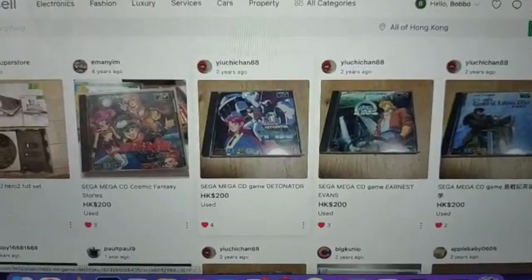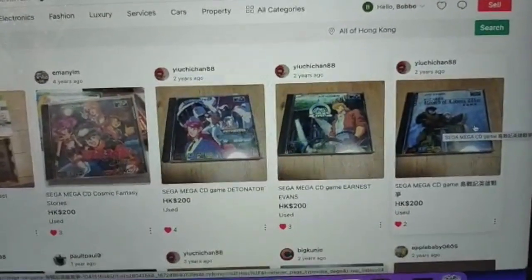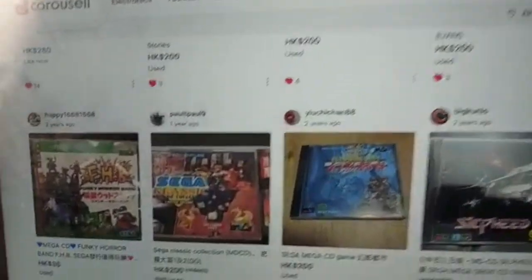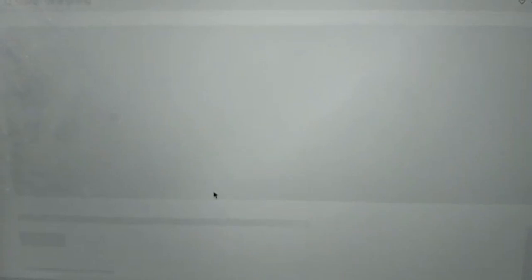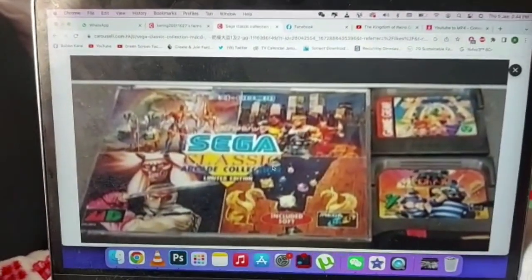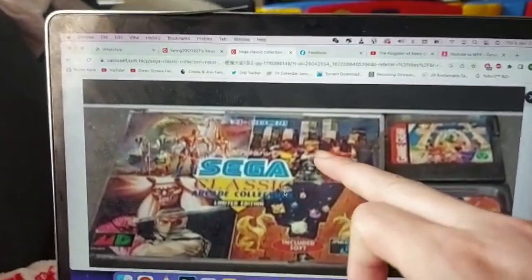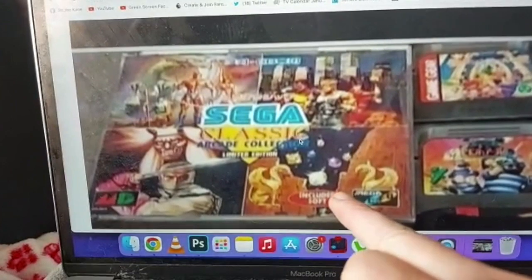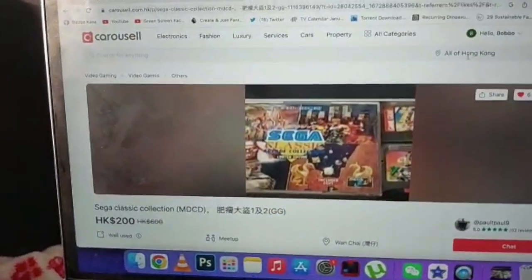We've got a bunch of Japanese ones here: Ernest Evans, Detonator, Funky Horror Band. Now this is pretty cool — it's the Sega Classic Collection on the Sega CD. The picture isn't great, but it looks like Golden Axe, Fists of Fury, Shinobi or something. Is that Puzzle Bubble? A couple of Game Gear games — not too fussed about those.